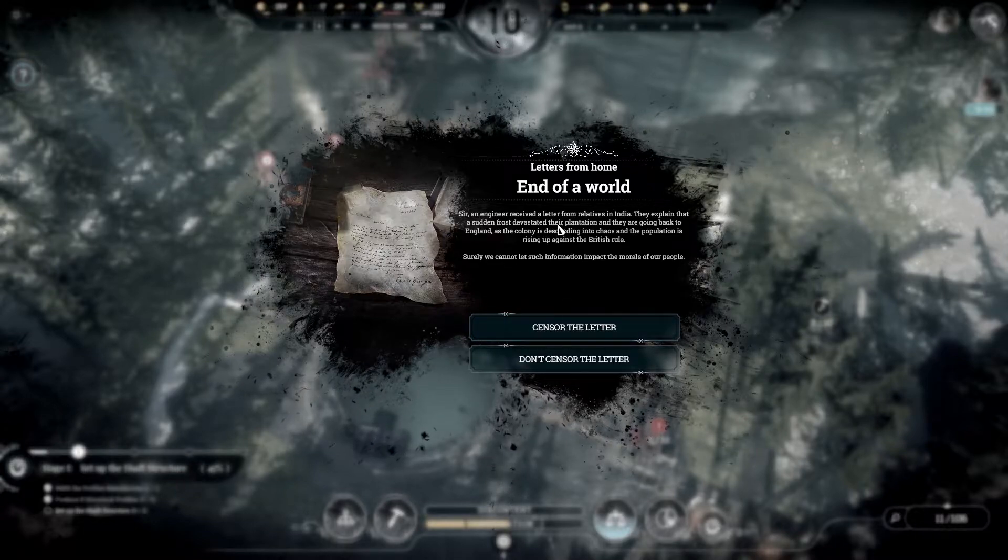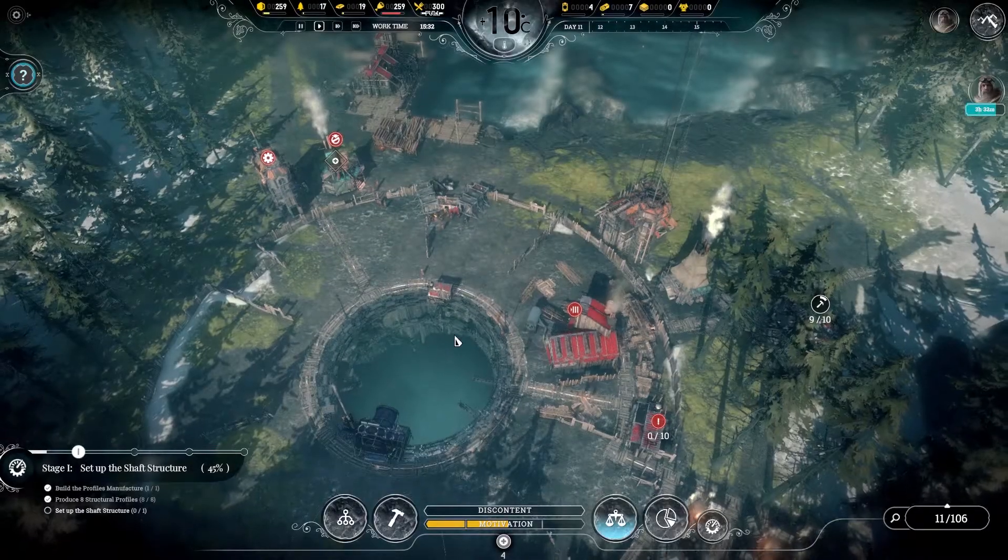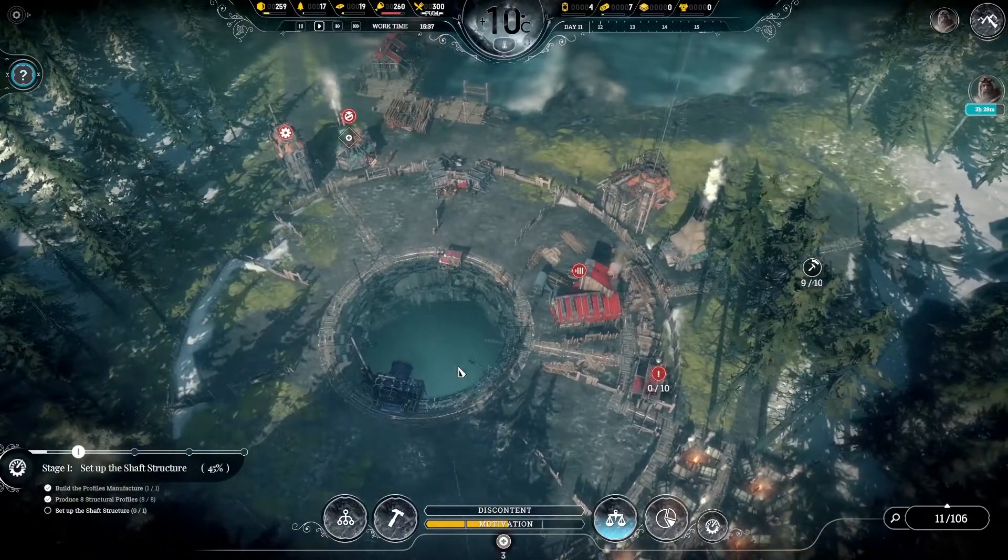A letter from home — sir, an engineer received a letter from relatives in India. They explained that the sudden frost devastated their plantation and they are going back to England as the colony is descending into chaos and the population is rising up against British rule. Surely we cannot let such information impact the morale of our people. We'll censor the letter for now.